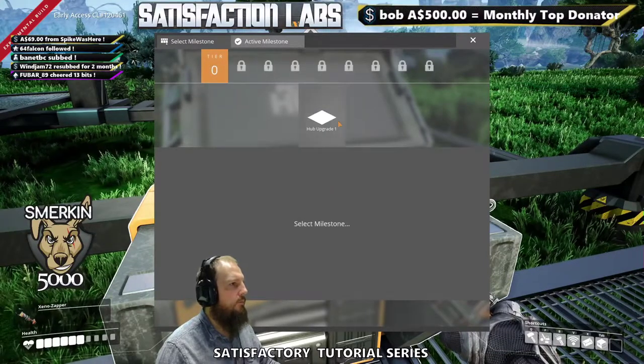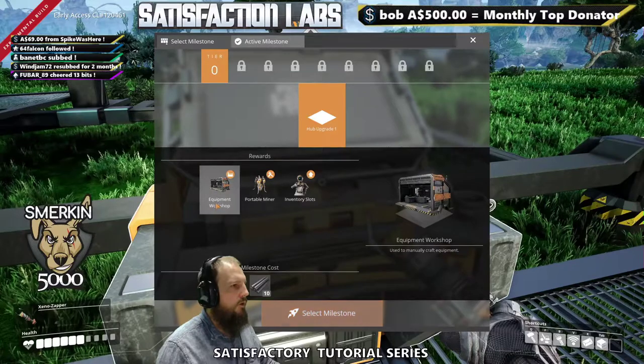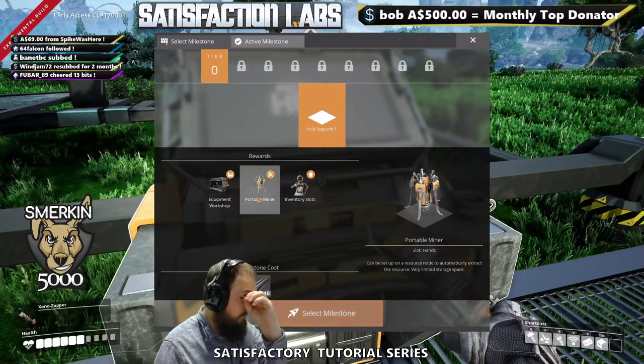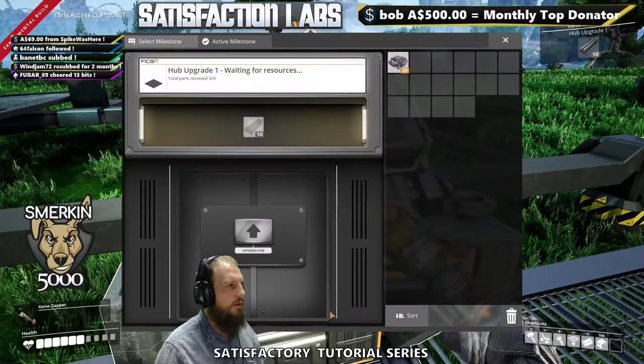We select the milestone at the top, then we click the 'Select Milestone' button. It tells us what we will get out of this - we'll get an equipment workshop, a portable miner, and extra inventory slots. It costs us 10 iron rods, so let's select that milestone.